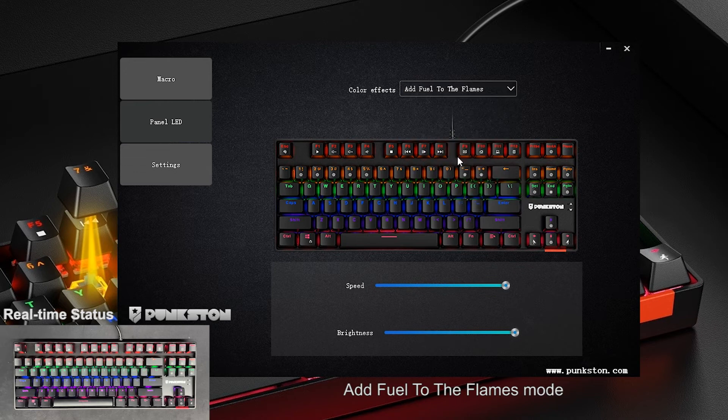Add Fuel to the Flames Mode. Adjustable light speed or brightness.